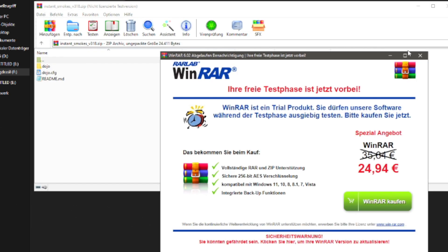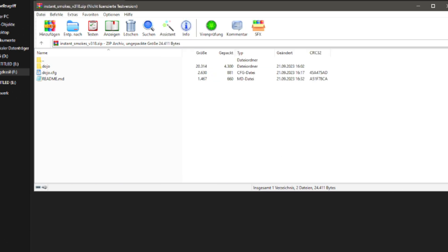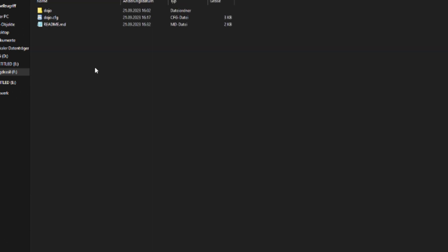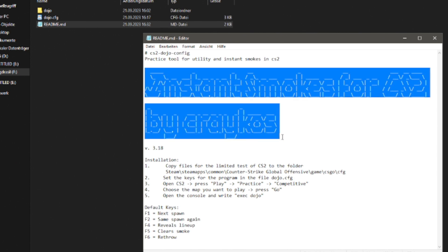The solution is the Dojo config. My good friend Krakos invested a huge amount of hours to invent this config for everybody. We named it after my CS coaching community which is called Dojo. You can download and use it totally for free.